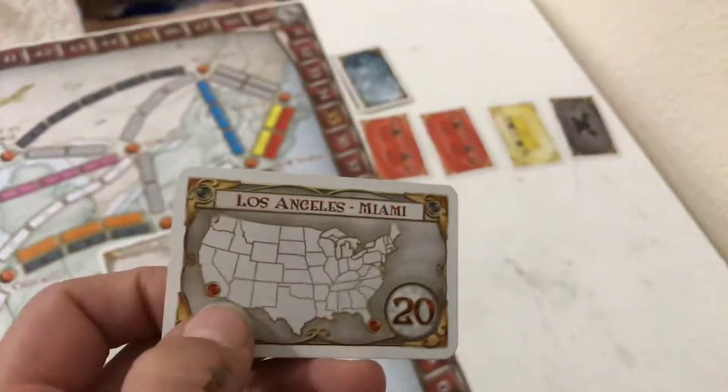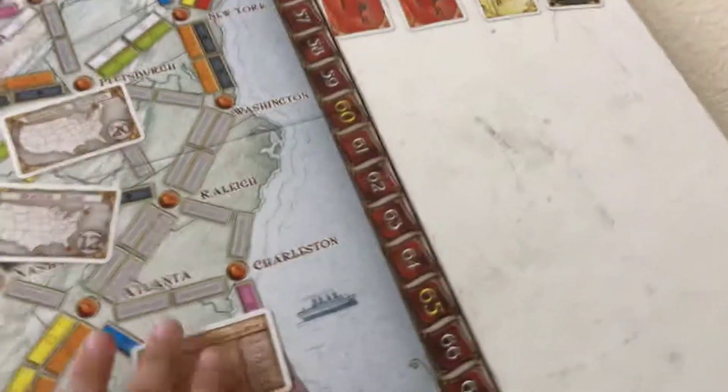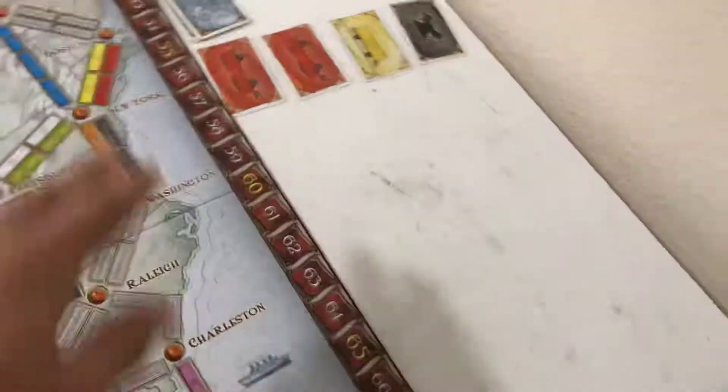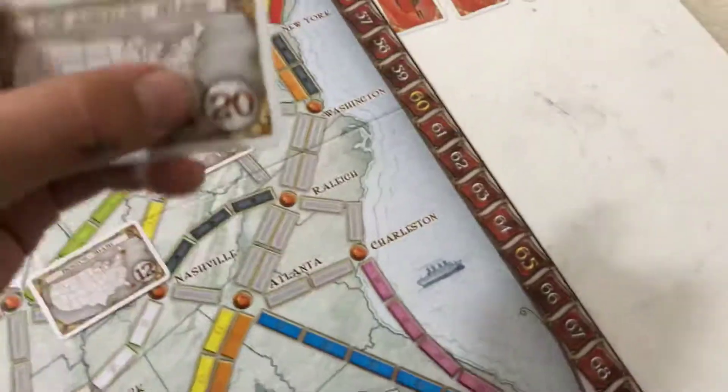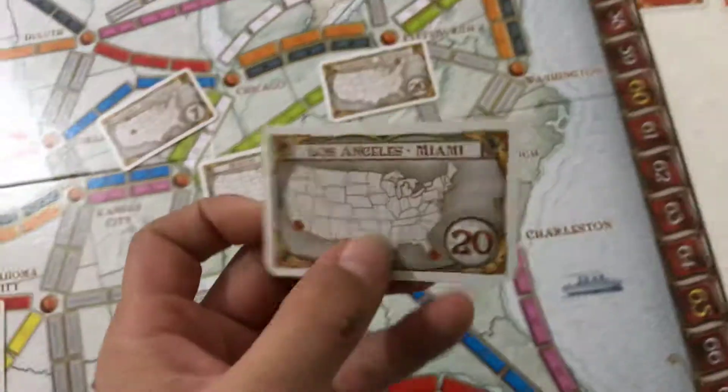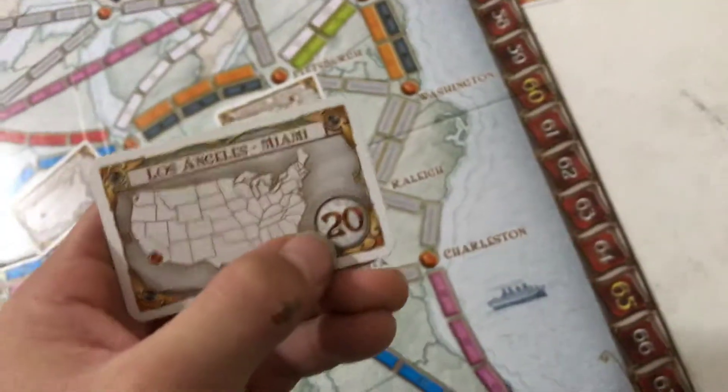And on the tickets it shows where you need to go. So when you finish a ticket, you face it down — you don't put it in the discard, you face it down. Then you get two more tickets and you keep one of them. But be careful, because if you do not finish a ticket, the points on it are points you lose. But when you finish a ticket, the number on it is how many points you get on the tracker.